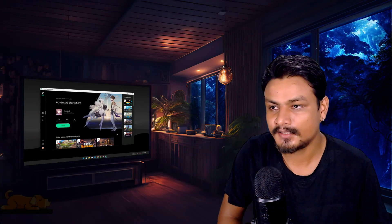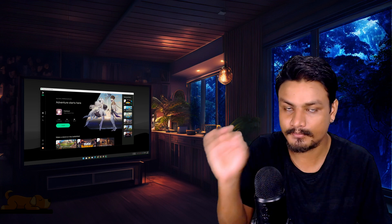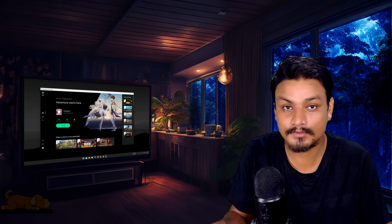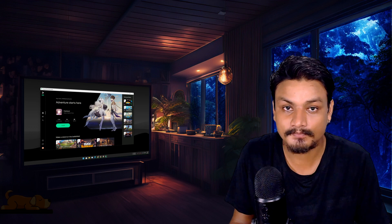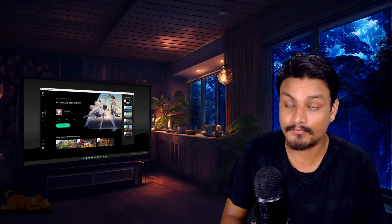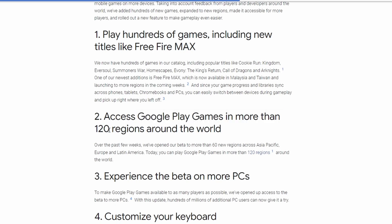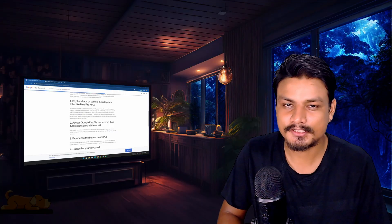Hey, what's up, it's KB here. There is a new update to the Google Play Games for PC. In case you don't know what this is, it's software from Google which allows you to play Android games on your Windows PC. Maybe it's time to say goodbye to Android emulators — maybe not. First, let's talk about the latest update. Google Play Games for PC is now available in 120 regions, which means it should be available almost everywhere. If not, you can use a VPN — just an extra tip.